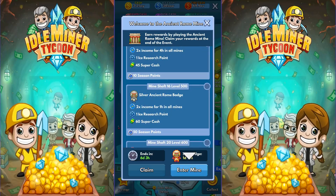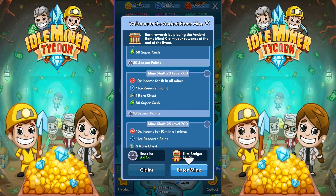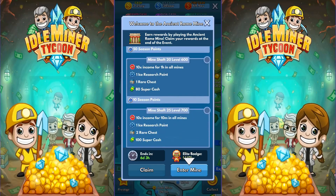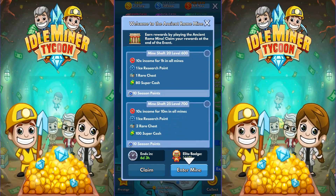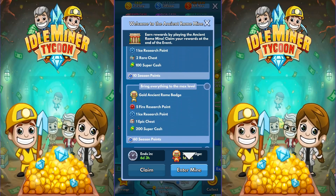Then we get down to the silver badge, and that's going to get us a 2x for an hour, another ice research point, some more super cash, and an increased number of season points because we got a badge. Now we're leveling these mines. We got a 10x for an hour, an ice research point, a rare chest, some super cash, then another 10x for 10 minutes, an ice research point, two rare chests, and some more super cash.